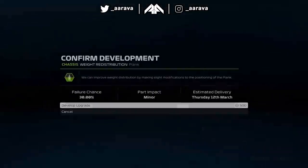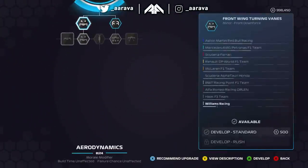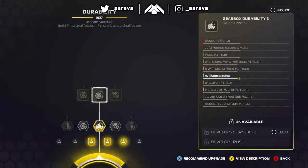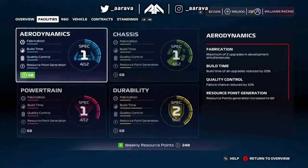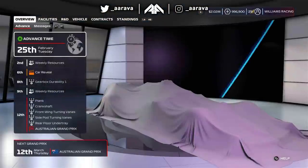As we start to spend our 1 million R&D points, buying every single upgrade available on every part of the R&D tree, we're going to get bottlenecked by when the AI team decides to upgrade their facility. The end goal is that at the end of this video we'll be driving a maxed out Williams car and seeing how it feels — and looking at the actual numerical value on the R&D graph.